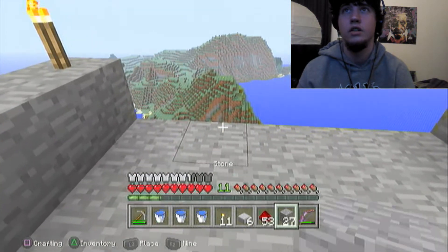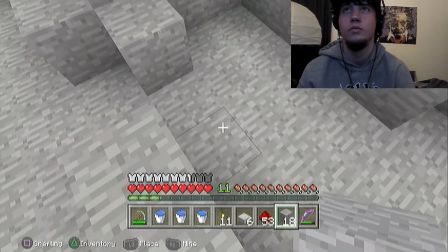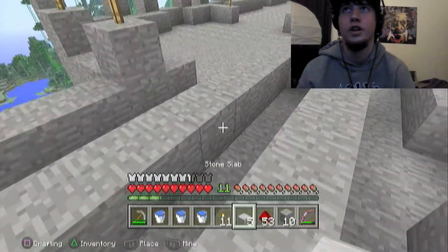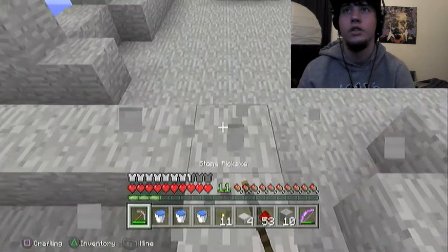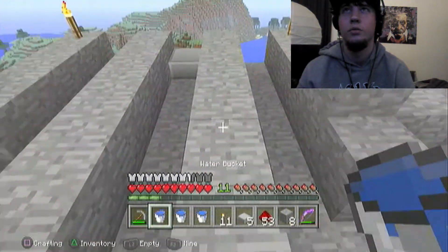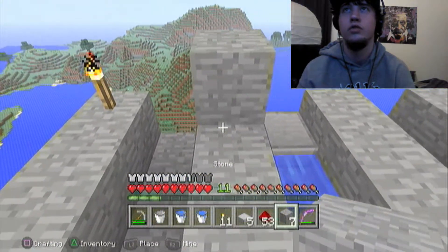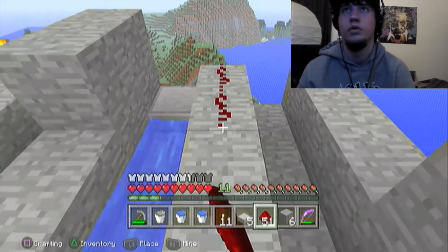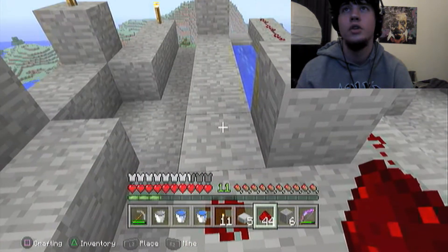Let's go ahead and actually build our TNT cannon now, I believe. One, three, four, five, six, seven, eight — I want to say. Okay, so I think we're good there. Oh, I forgot a button — it's okay, I'll figure it out in a second. I believe it should be good like that. Then we throw a bucket of water in there, I believe. It looks nice and cute. Then I think we have one, two more like that. Then we should be able to loop you all the way around here.